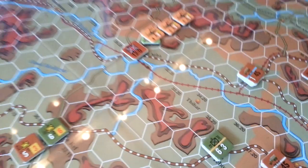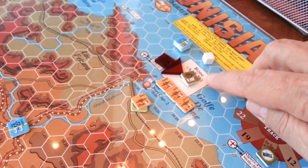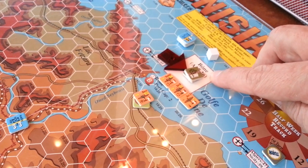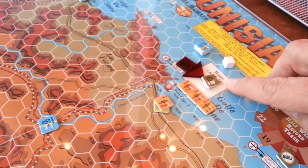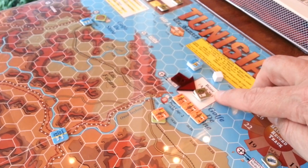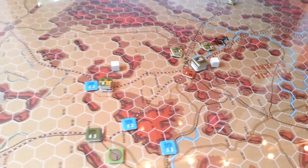We're bringing reinforcements in this turn that have come in at the beginning of the scenario. We'll bring in two supply next turn there as well. Down in the south, let's have a look at the Kasserine Pass area.